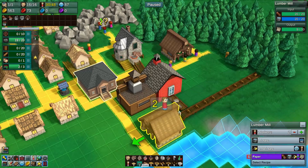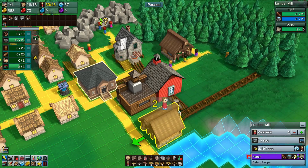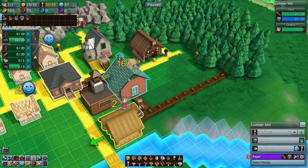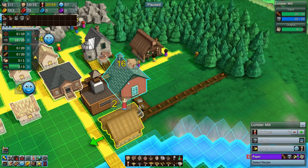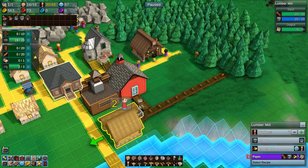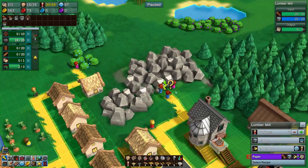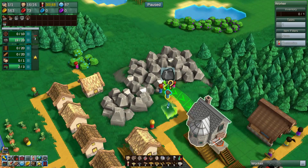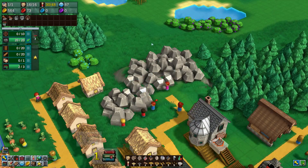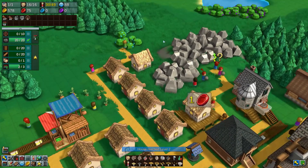I wonder if we can jam more paper into here. We need to start producing more of these before we start screwing with this, otherwise we're just going to break our functionality. What is your major malfunction? I think you need just a different stone — everyone's trying to get to the same stone. So I need to be more cautious with who I assign that to.